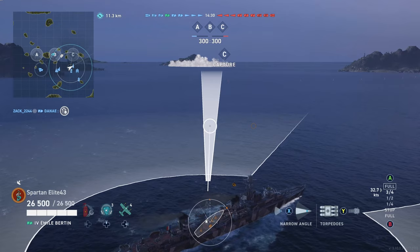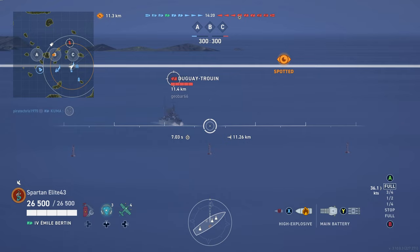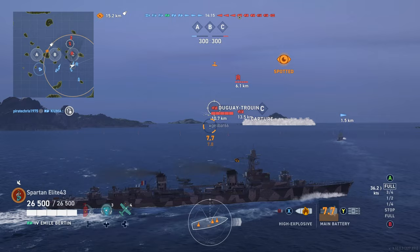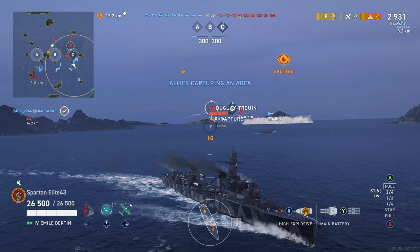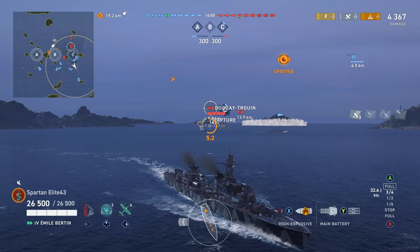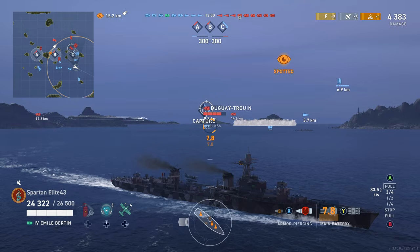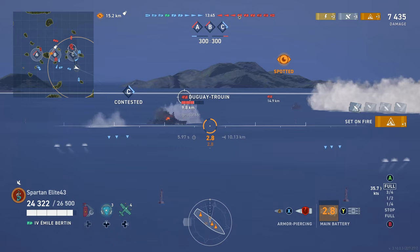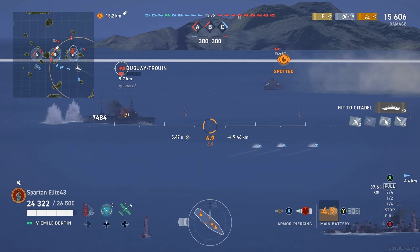I'm measuring my torpedoes — they can only go about halfway across the cap currently, which is not preferable. There's a smokescreen there, so there's a good chance destroyers come this direction. Duguay gets spotted and we take some HE shells into his bow. We knock out one of his guns and a torpedo tube and set a fire immediately — he damage cons all of that. He fires AP back at us, which is actually what he should do, especially if he catches us broadside. We get seven HE penetrations then switch to AP because he's at an angle I'm confident I can smash him at. We take the shot and citadel him twice.